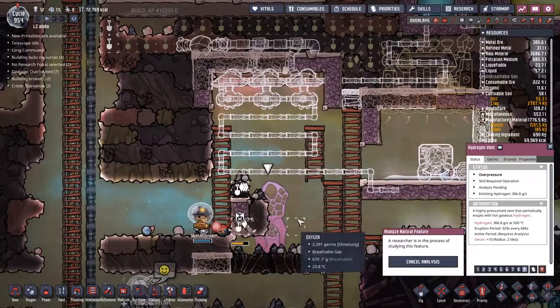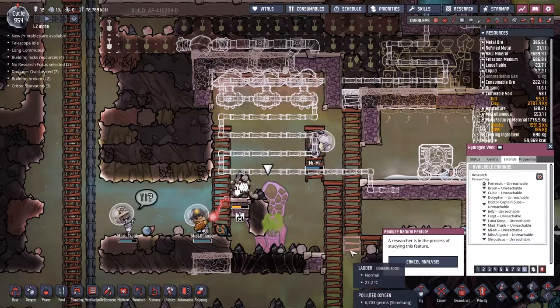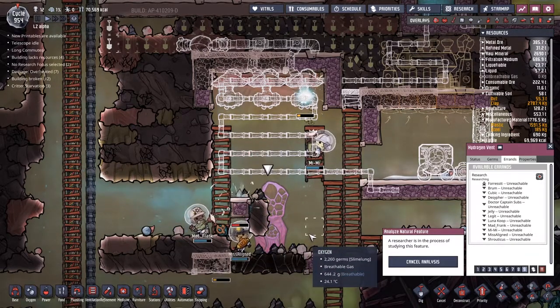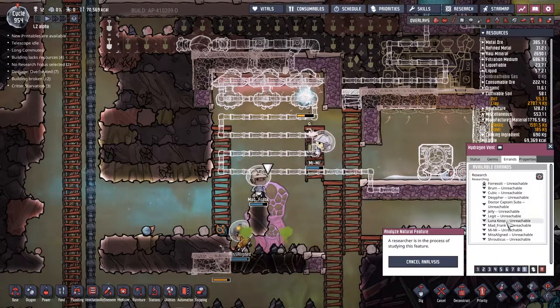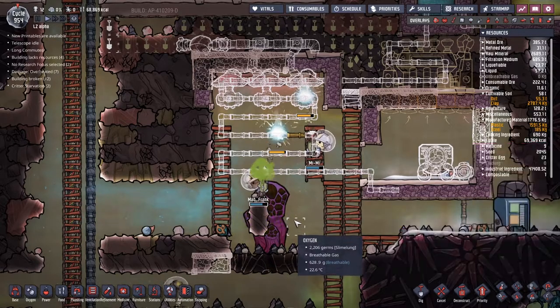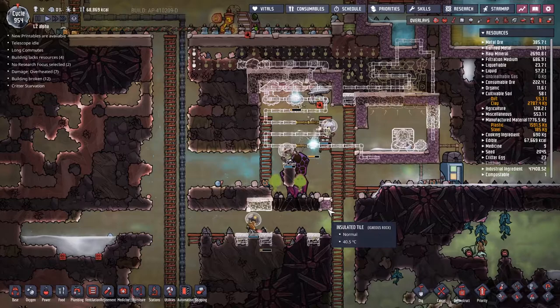Maybe you need to have that tile uncovered for the researcher to get to it. Let's see what happens when these get destroyed — whether they suddenly get a new way. So it's going to actually have to be fully functional before we can send Forrest in here. It's a little hot but not the end of the world.